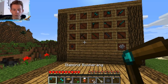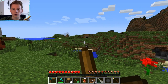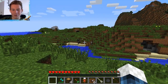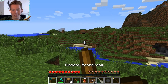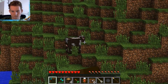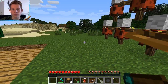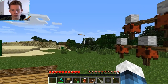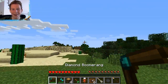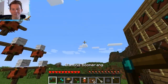Next we have the boomerang — probably one of my favorite weapons in this mod. You right click to cock it back and throw it; it shoots all the way over there and comes back to you, which is just amazing. If you don't hold it long enough it sort of plops short, but you can still pick it up. And I just figured out — if you move, it actually follows you! That is incredible.